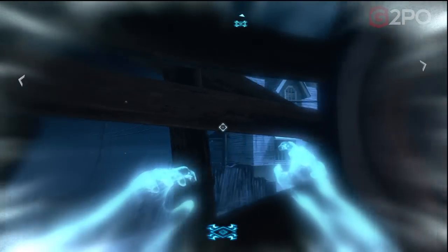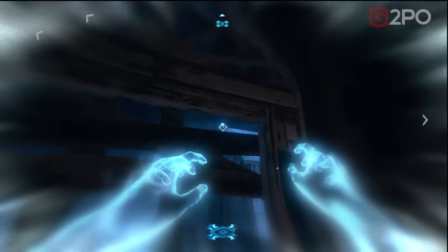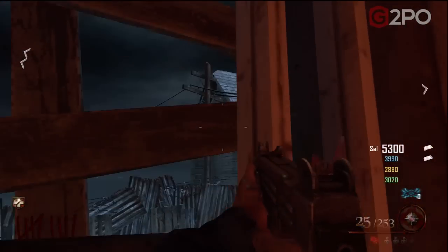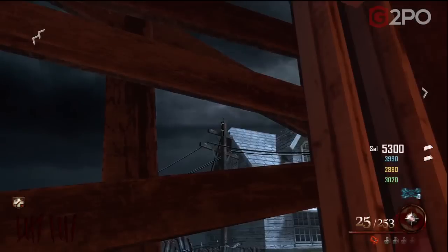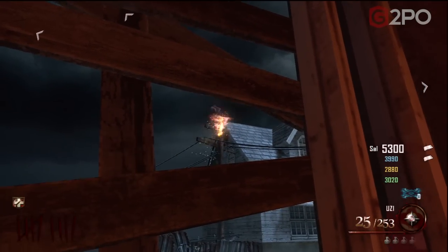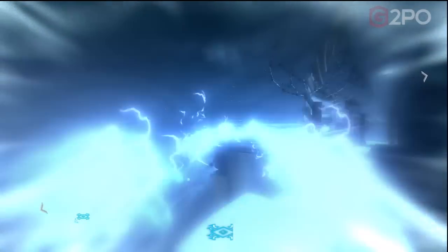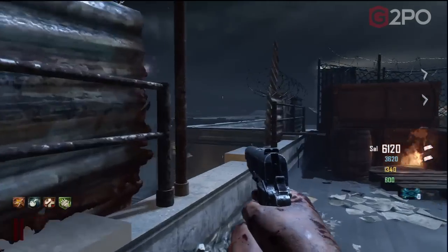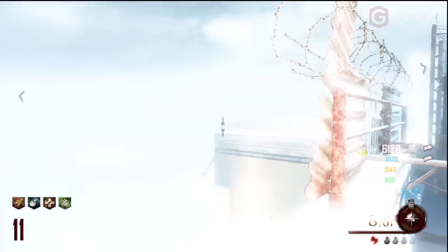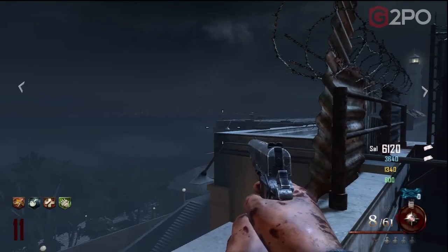Fourth skull location is outside of the window in the warden's office. It looks like it might be a little too far away, but you'll get it — I don't even think you have to charge your Tomahawk, as that doesn't affect distance. The fifth and final skull is on the roof: go up to where you built the plane, over on the left-hand side, just outside the playable area on that other part of the roof that's jutting out.